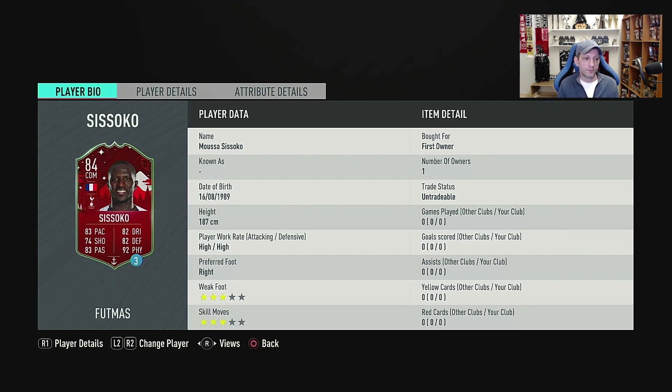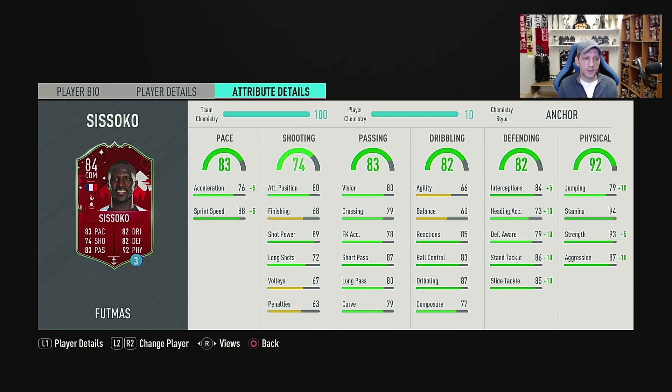Let's start with stats. He's 187 cm, so about 6'1 or 6'2 — very tall. High/high work rates, very nice for a CM or CDM because you can play him in any position in midfield, you can even play him as a center back. 3-star weak foot and 3-star skills. His pace is very good overall at 83: 76 acceleration and 88 sprint speed. I'm not a big fan of that differential — 12 points between acceleration and sprint speed — and I always prefer acceleration to be closer to sprint speed.